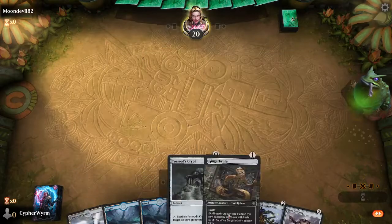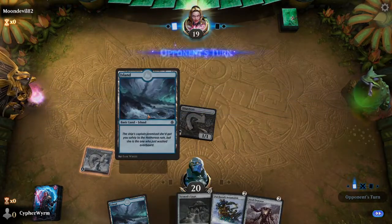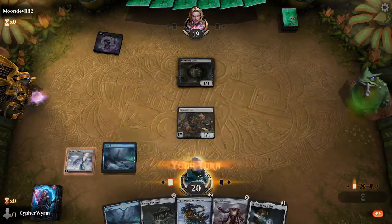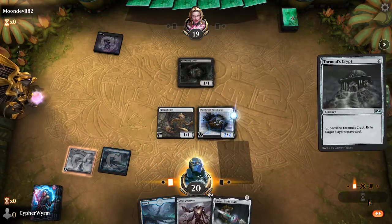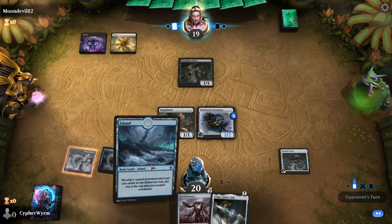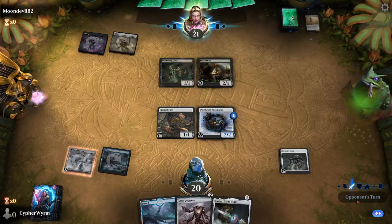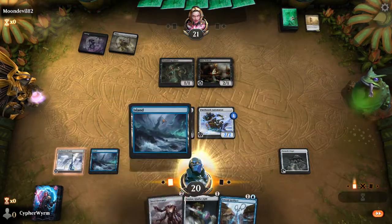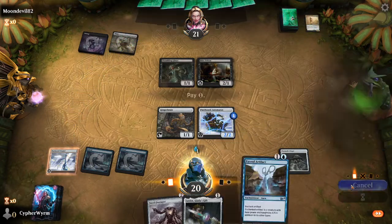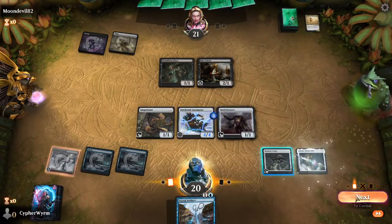This is keepable. Play Darksteel, play Gingerbrute, swing for one. Play the Swamp, Shambling Ghast. Play Patchwork Automaton, play Tormod's Crypt. Pass the turn. He will play a Plains, play a Mirror Entity, play a Mirror Entity. Play Steel Overseer, play Looks Here. Pass the turn.